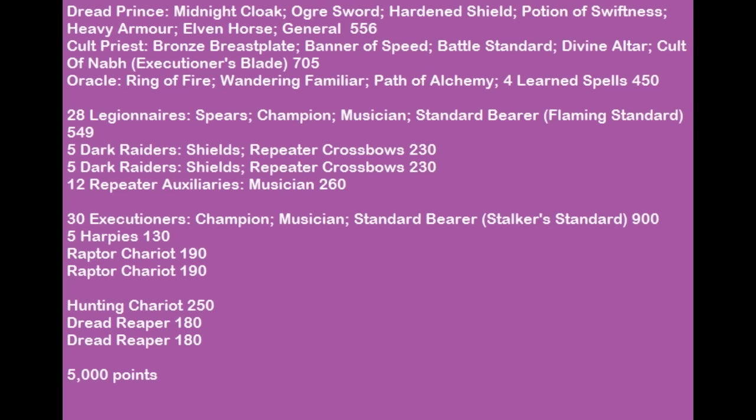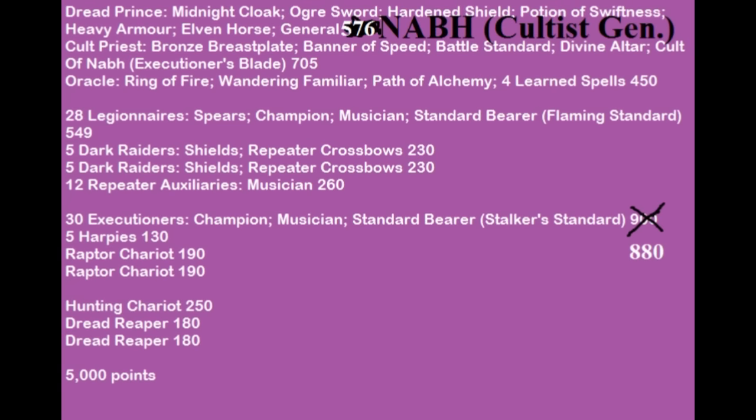Let's look at my list. This was the initial list that I submitted. I made a small mistake — let's see if anyone can catch it. The Executioners are 20 points too expensive on my app. I use the Quartermaster app for all my army lists, and I forgot to activate the starting cost. Bill, the tournament organizer, graciously let me revise my list. So I dropped the 20 points, and since I had been playing with a Knob general, I took that again and ran a Knob army.